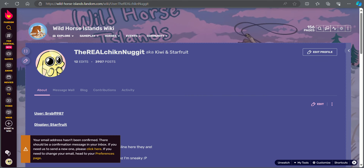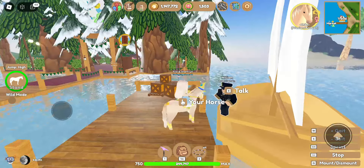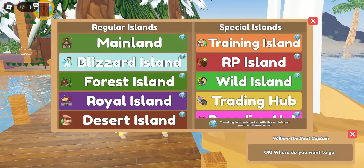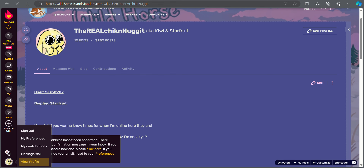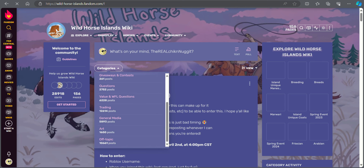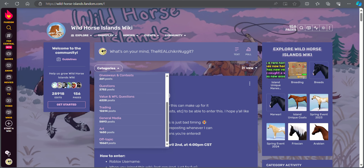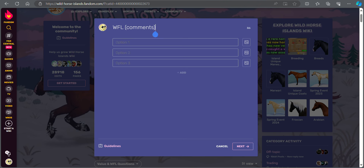You can meet new people, make new friends. You can do trading posts and also post win, fair, or lost polls. Let me show you guys real quick — if you go to the categories, you see there's win, fair, or lost questions; trading; and art — you can post art on there. You can do polls: post the trade in the comments and poll it to see what people vote. But we won't do that now because I don't have a trade I need to do that for.